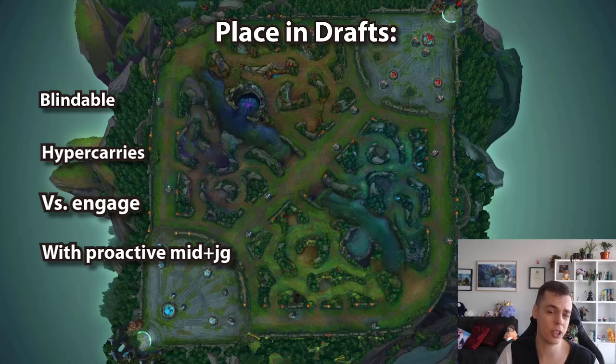The only time I think it's bad on paper to pick Janna is when you verse an enchanter that scales harder like Lulu, Yuumi, Sona, or Zilean, and your mid-jungle is low pressure or scaling as well — then you can't really pressure through bot or through the mid-jungle. But for the most part she is a fantastic pick and can be blinded.